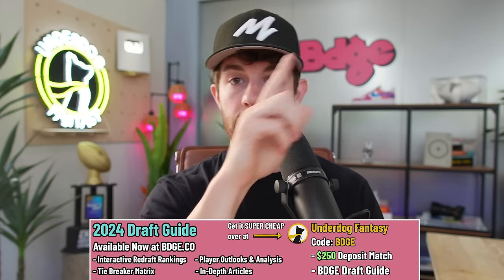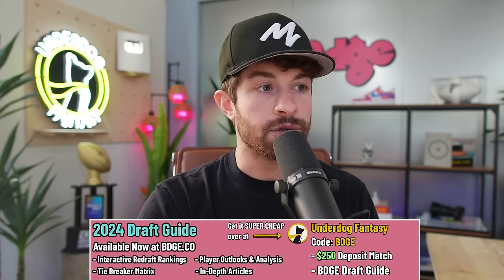If you want the actual snap counts, routes run, and in-depth write-ups for every team and game throughout the preseason, that's all in our draft guide. You can get it at BDGE.co, or the cheapest way is by downloading the Underdog Fantasy app and using code BDGE. When you deposit ten dollars or more, you get a deposit match, a free square of Lamar Jackson, and draft guide access emailed to you.